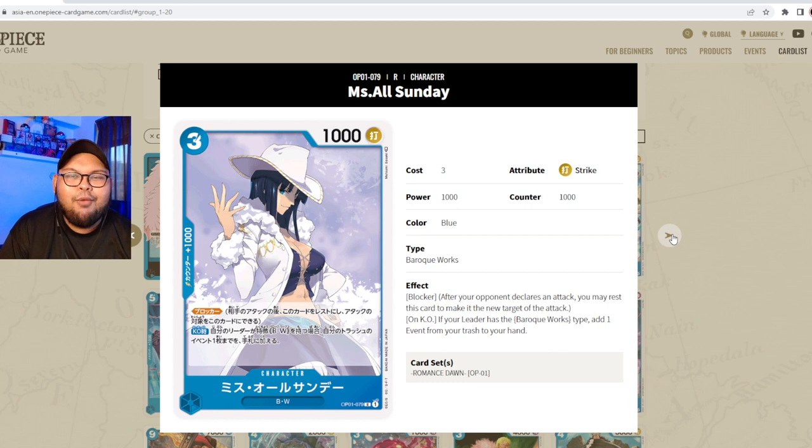Next we have Miss All Sunday — three cost, 1000 power, striker attribute, counter 1000, part of Baroque Works. She has Blocker, and on KO: if your leader has the Baroque Works type, add one event from your trash to your hand. This is a must-have four-off for Baroque Works — you cycle events back and reuse them. You can return Love Love Beam to your hand with her ability.